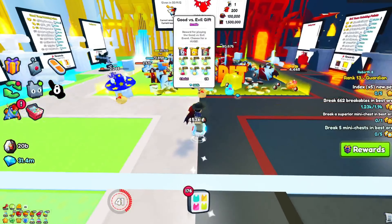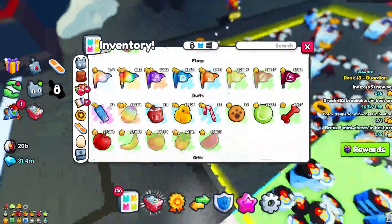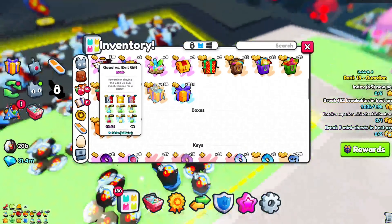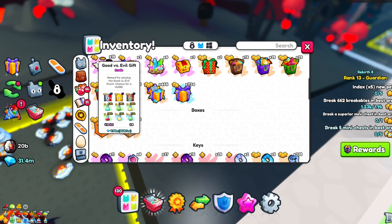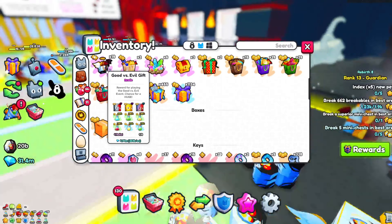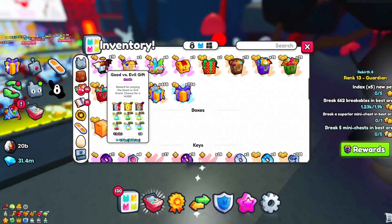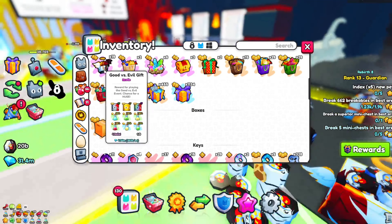Of these Good vs Evil gifts, they eventually stack up and can actually be worth quite a bit of gems. Right now I have 19, and like 10 on all my other alt accounts, so it adds up really really fast. I already have five million good versus evil gifts.